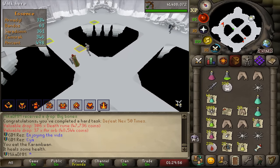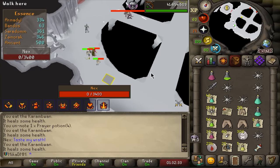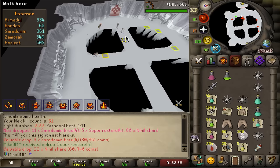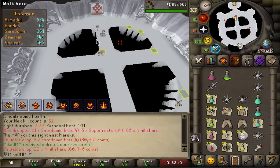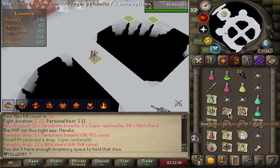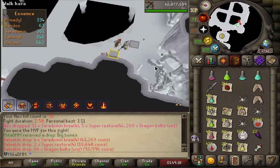Enjoying the vid? Oh, he's leaving - we're losing one. I mean, I felt it the last 15 drops, but if this one is the one, like, it was meant to be, you know. Nihil shard - 22. That's pretty good. We take those. I need 150 in total. Whenever I get this drop, it's a good drop. 5800 fire runes, dude.